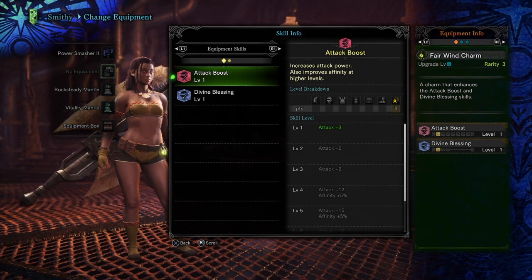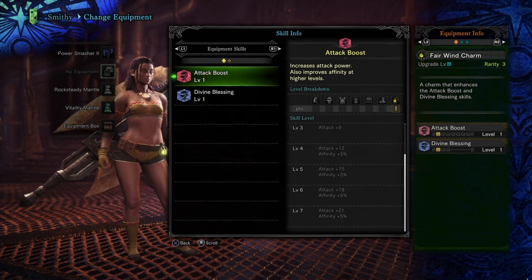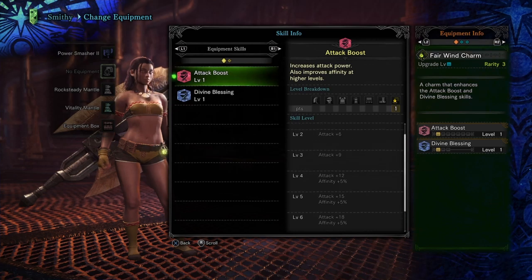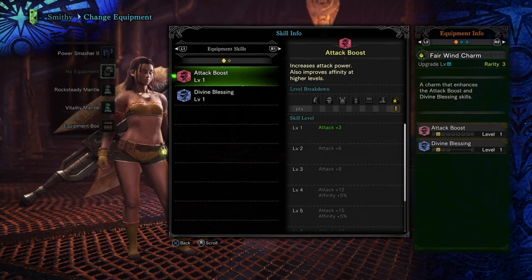So how does it work? It's quite simple. From the tooltip, it reads it gives you plus three attack for every level invested up to level seven, and a flat gain of five percent affinity at level four. Now you might think that's kind of bad, but every weapon has its own intrinsic modifier to what attack gains mean — so this means plus three true damage almost.